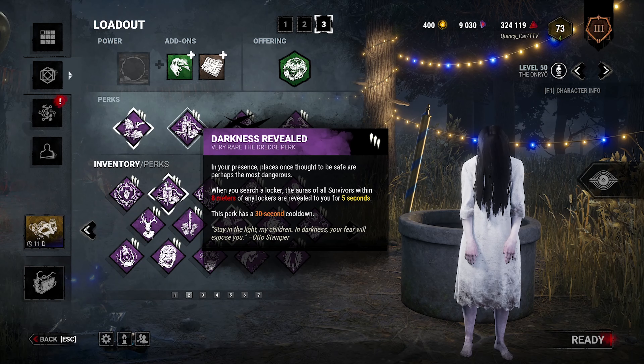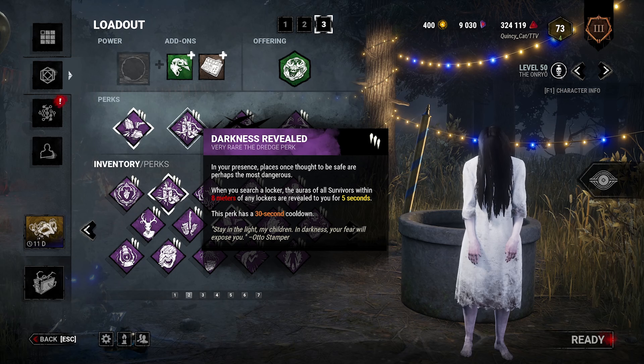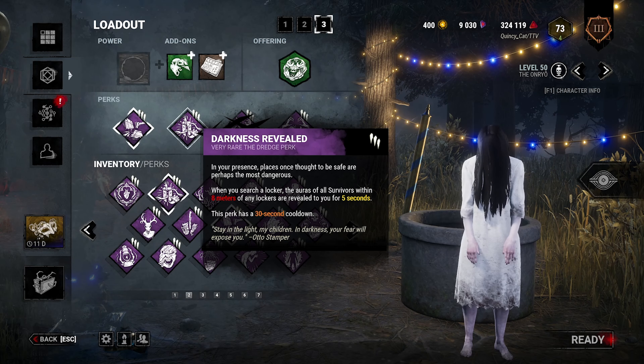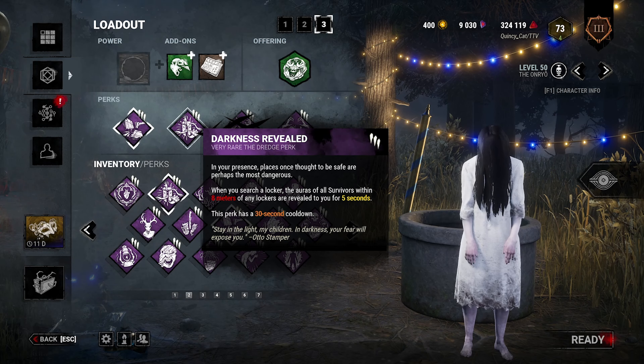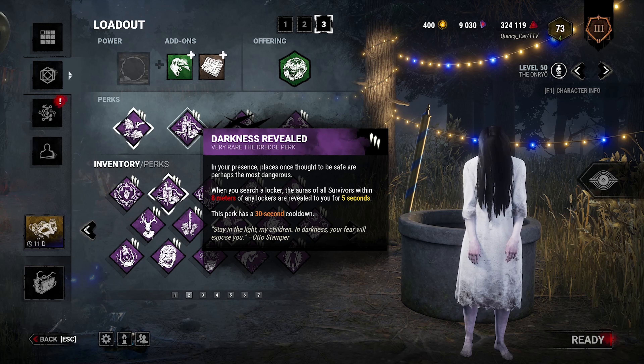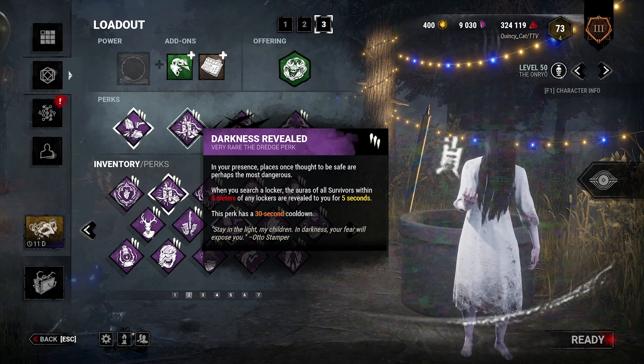Next up, we have Darkness Revealed. Every time we search a locker, this perk will activate, allowing us to see the auras of any survivors that are within 8 meters of any locker on the map for 5 seconds. It has a 30-second cooldown, which ideally is nothing — hopefully you're gonna get some information with that opening of a locker. You're gonna chase somebody, and by the time you need this perk again, it's ready to go. So it's free on-demand information, and given that locker spawns were buffed with the Dredge recently, this perk kind of becomes Barbecue and Chili that you can activate as you choose.